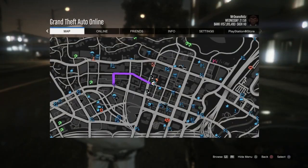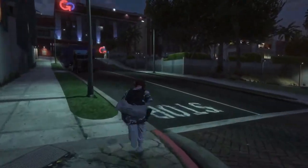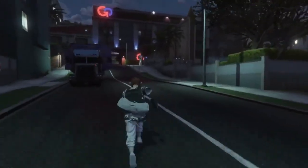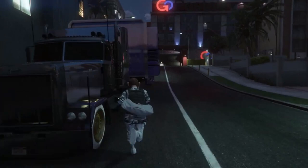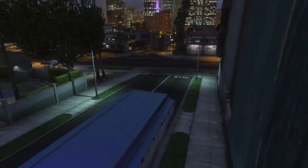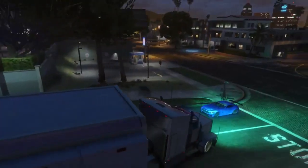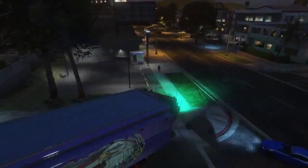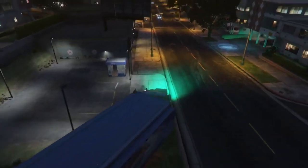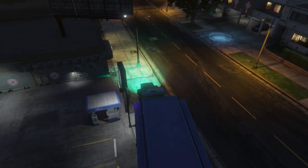Depending on where you're stood — if you're stopped like me right now with no one around — go ahead and request your MOC. It will spawn right next to you, as you can see on the minimap. Run up to it and park it just like I do here in the parking bay on the left. If you have any trouble with this glitch, please let me know in the comment section below or join my Discord server, linked in the description.